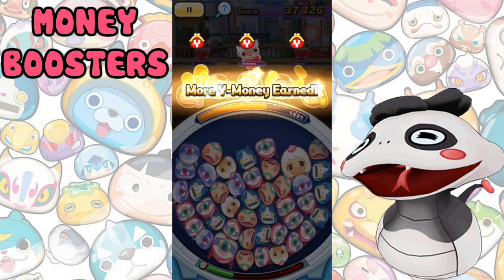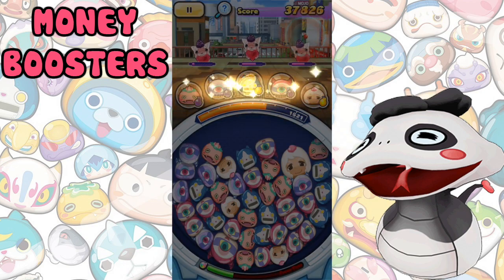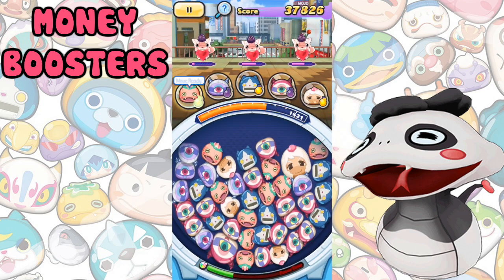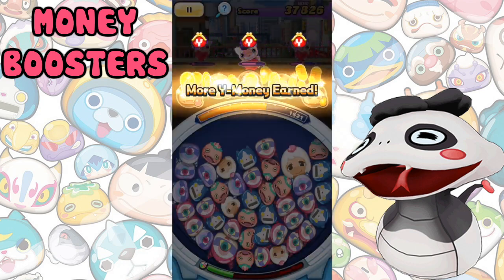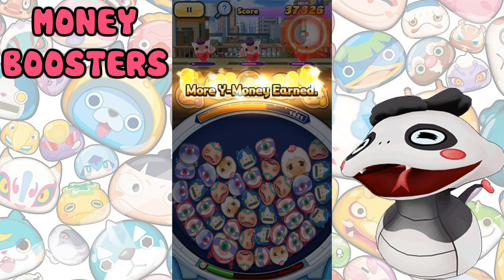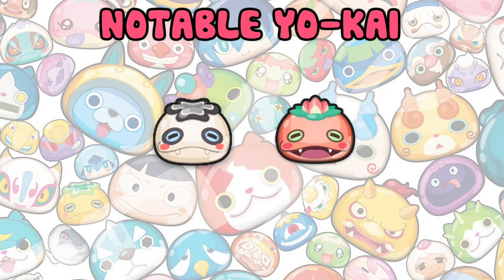Money Boosters increase the amount of Y money you get at the end of a battle. I would not recommend using these as you'll need to use their ultimate three times in a battle to get their best effect — you may as well use score boosters. I've heard that money makers get buffed later on in the Japanese version, so who knows if we get that. Notable money boosters include Panda Noco and Bloominoko.